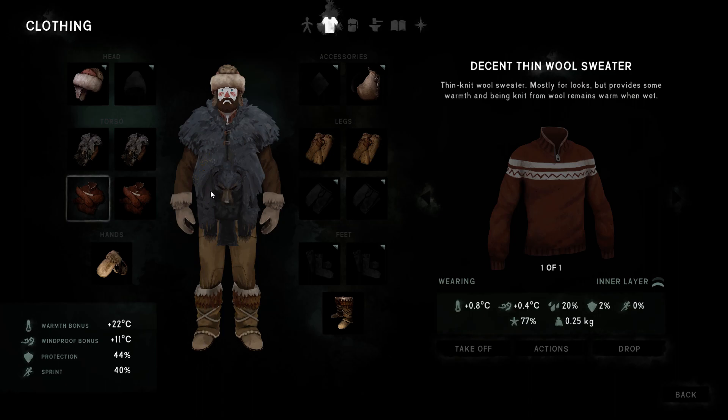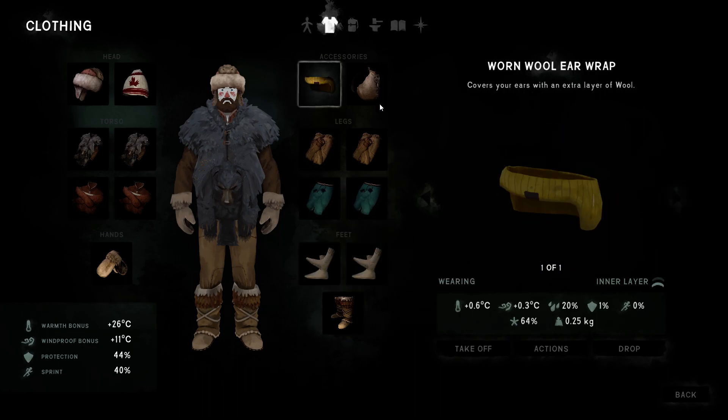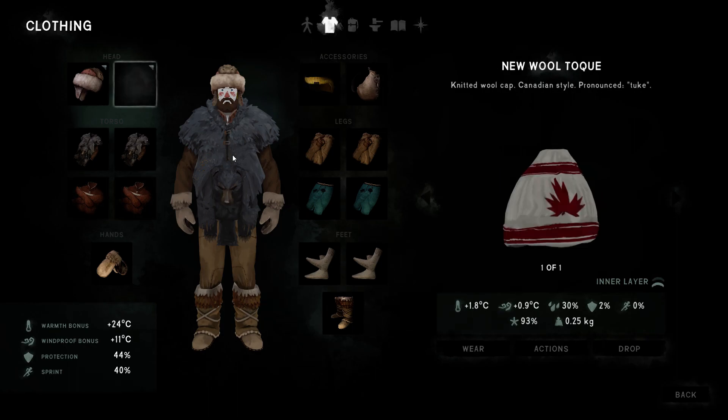If you want to max out the clothes, run light like this. For colder regions, or if you're quartering a moose or bear without a fire, then of course put all the stuff on, and after that take it off. If you sleep or go fishing, put all the stuff off — that's all. That's how you max this out.